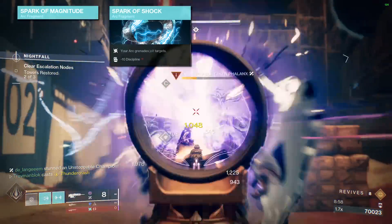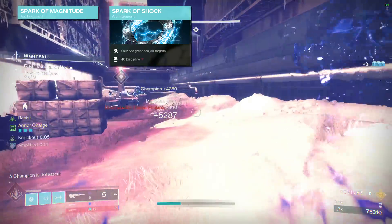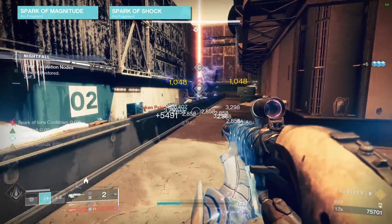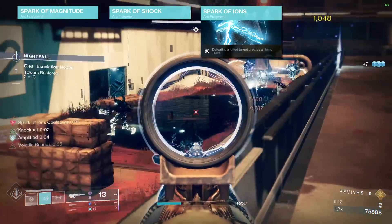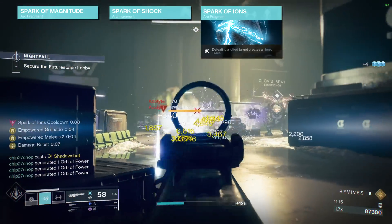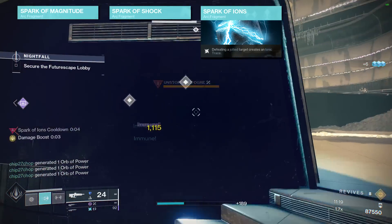Spark of Shock allows our grenade to jolt targets, which counters Overload Champions — so you have one champion type already covered with your grenade alone. Spark of Ions is the next fragment, and it creates an ionic trace whenever we defeat a jolted target, which is going to be all the time. This combo alone will generate two ionic traces even if you instantly kill an enemy.